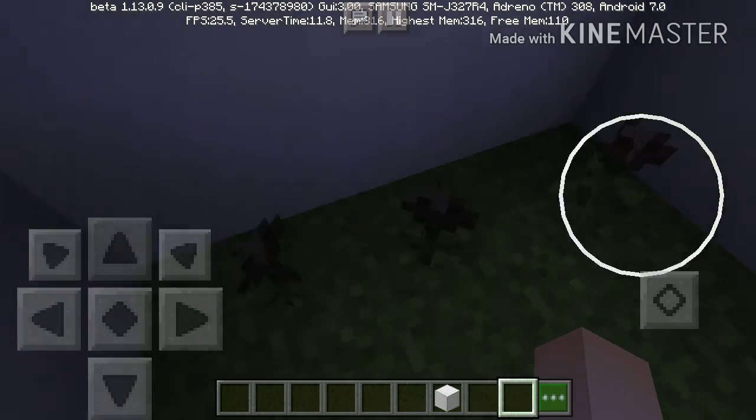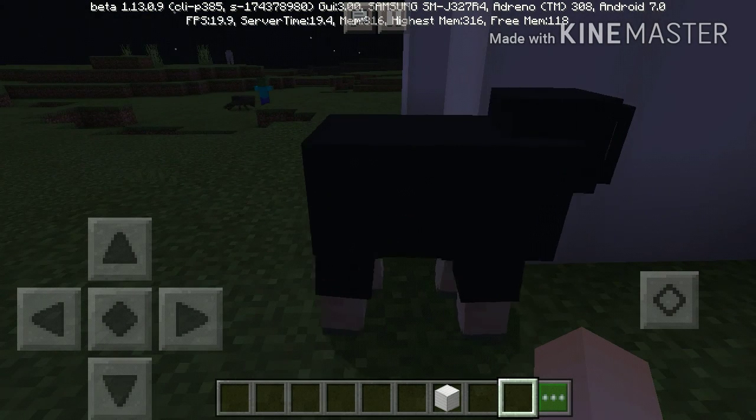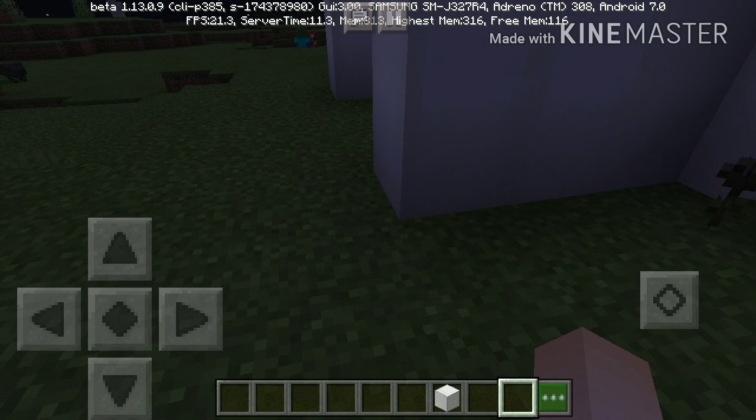Next thing is the wither rose. So now we have the wither rose. How you get that is the wither has to kill a mob, and it should place or drop a wither rose — not really sure on that.